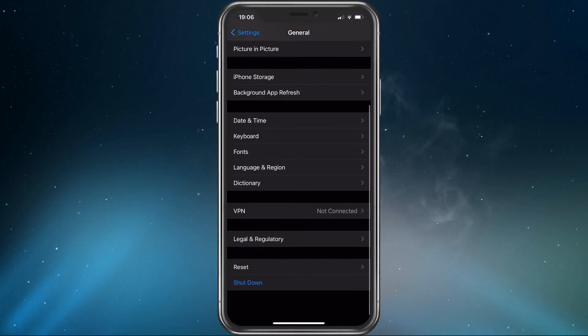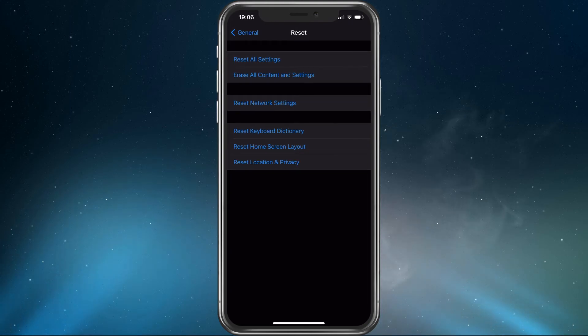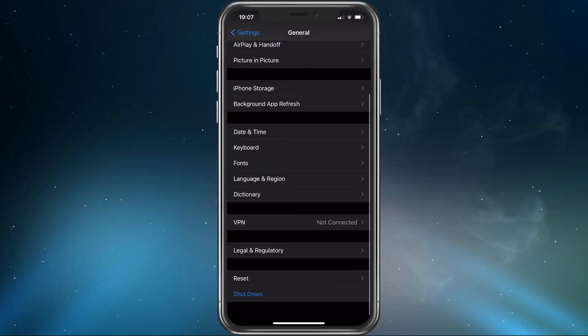Back in your General settings, navigate to Reset. Here, tap on Reset Network Settings in case the issue persists. This will reset all of your changes in network settings and can fix network-related issues.